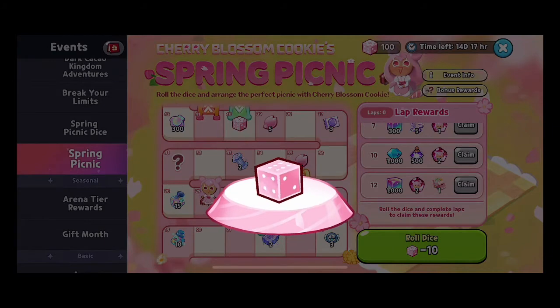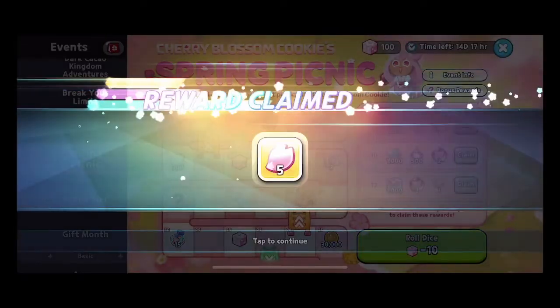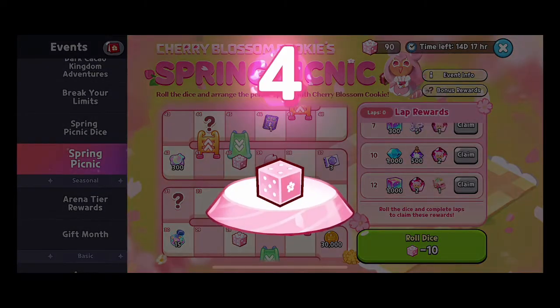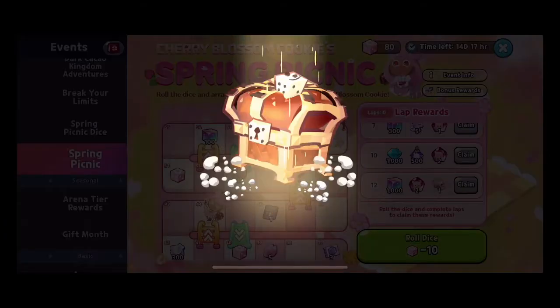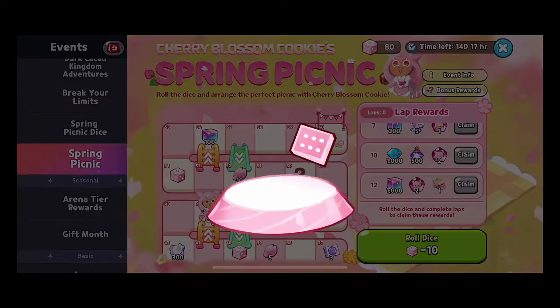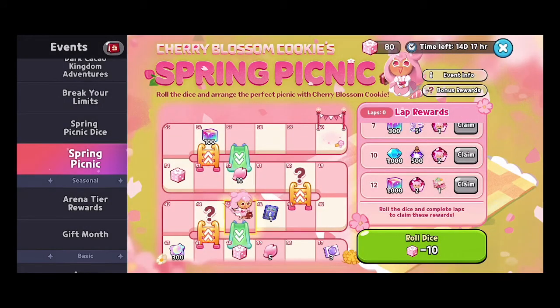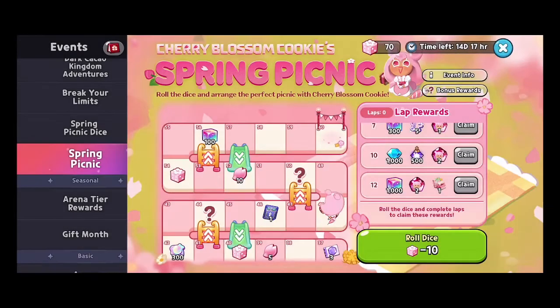Rolling a two-six combination got us some free petals, which we need for the exclusive spring event decor. Then we hit the chance spot with a question mark — we got a dice chest, which is really cool! We also got a bonus free roll from it. We're almost at our first lap completion now.